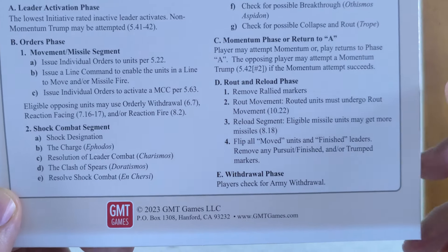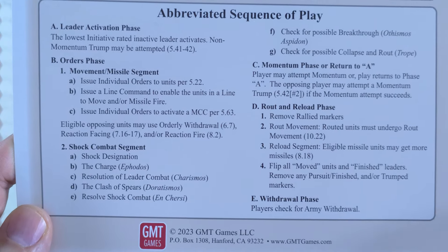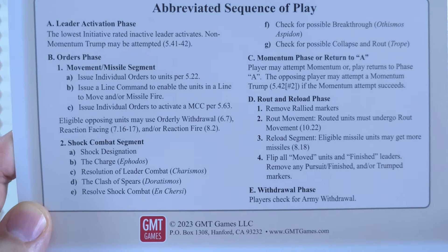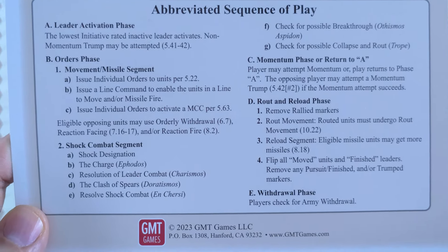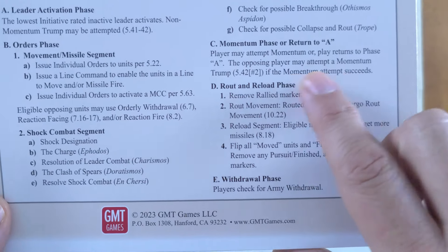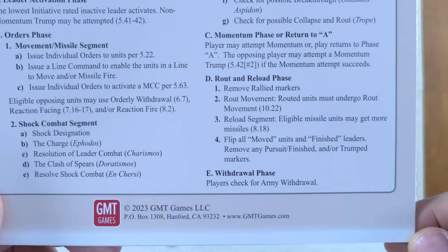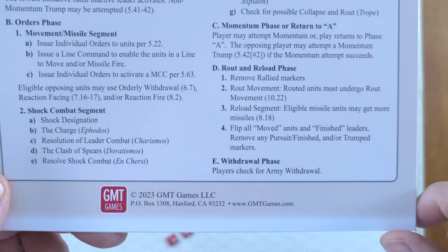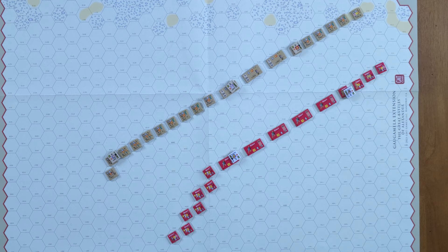Then you have your momentum phase, where that leader that was just activated can attempt to use momentum — a die roll will determine whether they can basically go again. If they do, the opposing player can then attempt a momentum trump. If the momentum attempt has succeeded, we have the rout and reload phase and then the withdrawal phase. Very straightforward, though there's a lot of nuance within those phases.